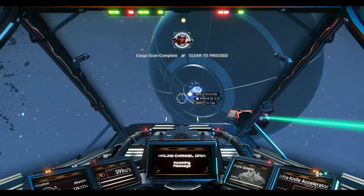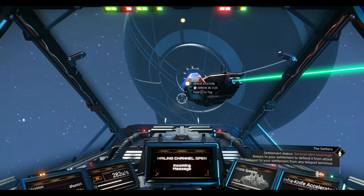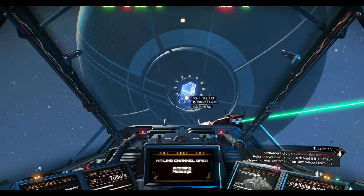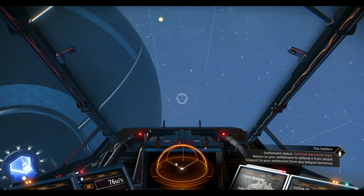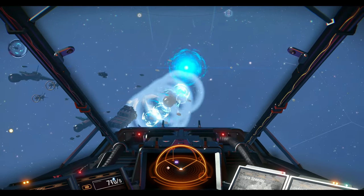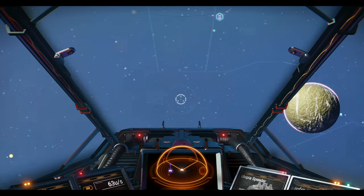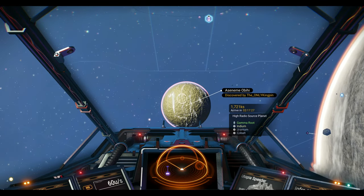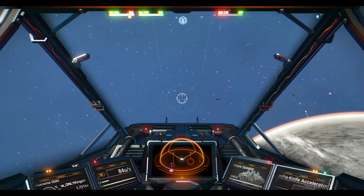We just pulse jumped to our destination and encountered a trader — looks like we cleared the cargo scan. That will happen sometimes; Sentinels do scan your ship. We're not going to see what this trader wants, we'll just keep going toward the space station. Any space station or freighter you fly close to will stop you mid-pulse or at the end of your pulse jump.